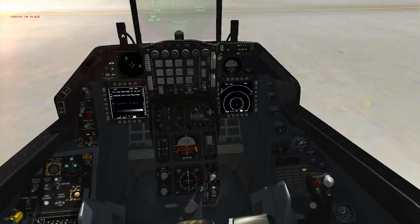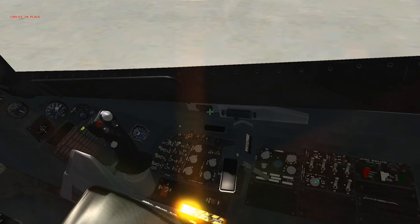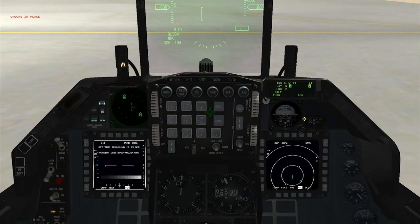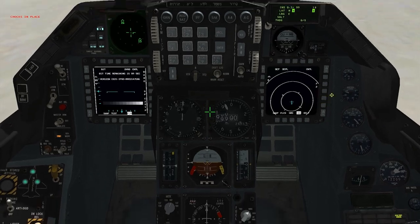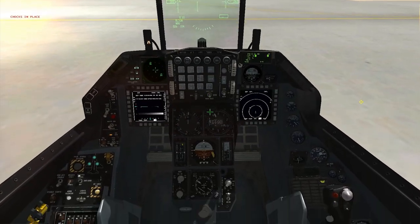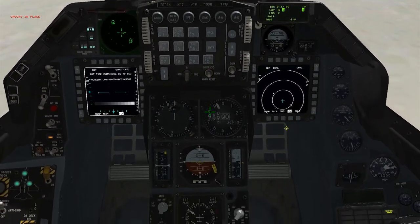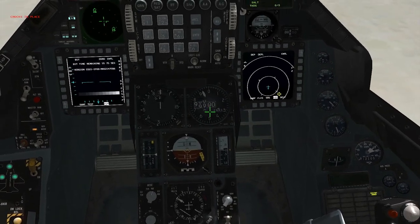Remember that INS knob I told you about? Go back there and switch it to Align Norm — it should be one click. Now if you go to your ICP, the DED on the right should say INS 0.1 backslash 99. You're gonna wait till that says RDY on the right-hand side. While you're waiting, go ahead and select your right MFD, go out to the main page and select your DTE menu.